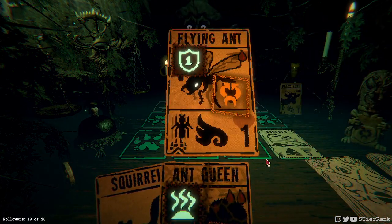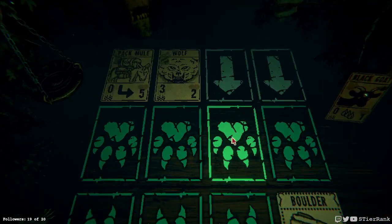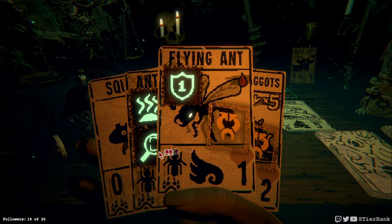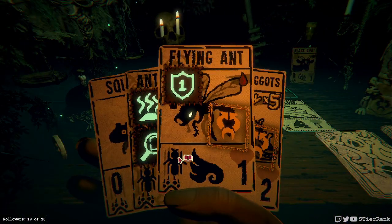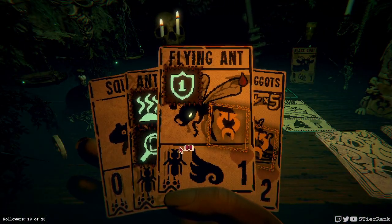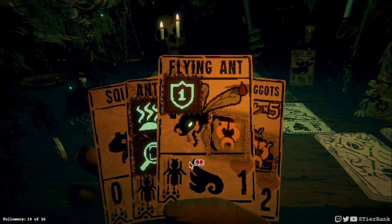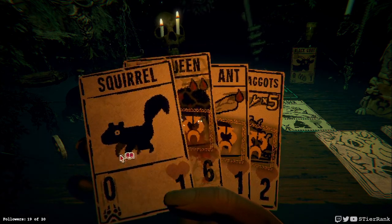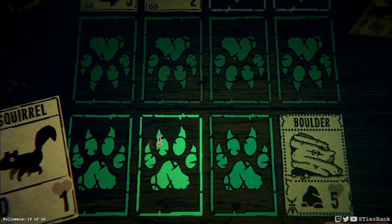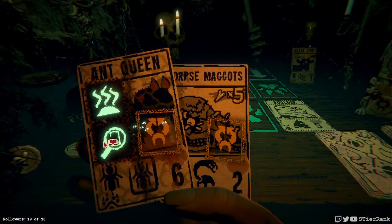We have our Double Strike. A Wolf and a Pack Mule — the Ant Queen can survive the Pack Mule, so that's fantastic. Flying Ant could actually survive it too, for its first turn. And we don't have the Smoke, so unfortunately I think we are just going to get it on the board.